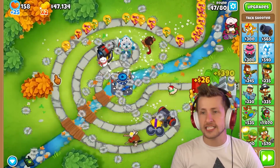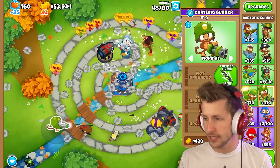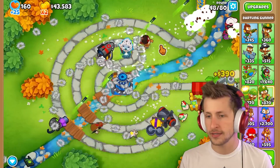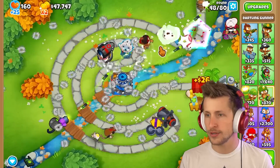Now we can get Super Maelstrom — it just constantly has these blades spinning around, doing way more damage. And the Dartling Gunner with Rocket Storm: occasionally shoots a wave of rocket storm missiles. One, two — it just randomly shoots out rocket storms. Look at that — not bad!